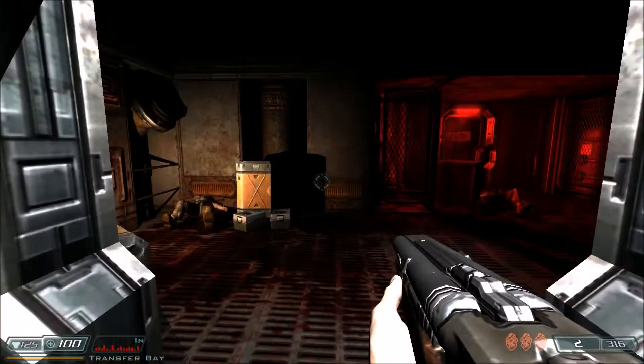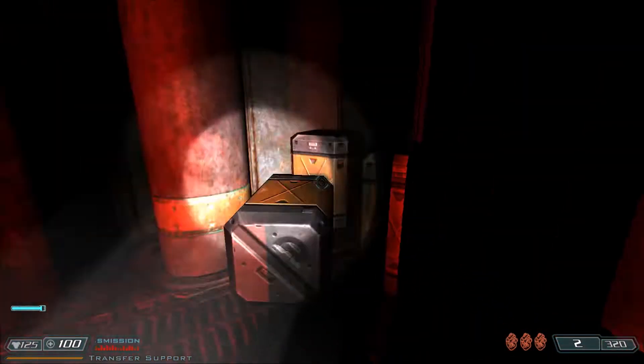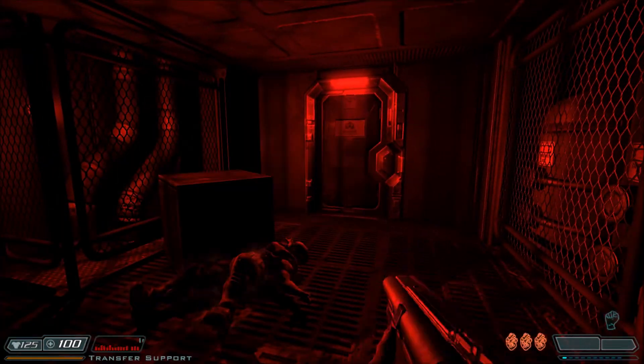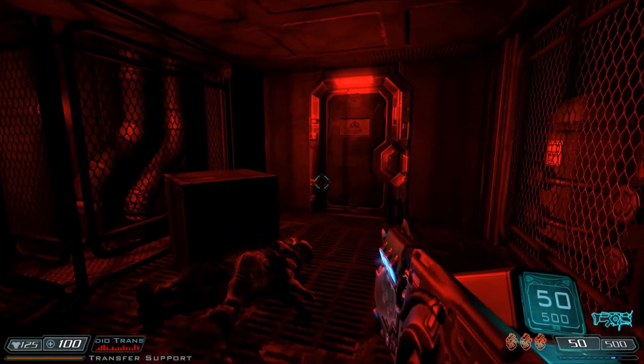But first — Marine, come in. Marine, McNeil to Marine. I've just started picking up massive power and energy fluctuations in Delta. I've never seen these types of fluctuations before. This can't be right. It's almost like the entire complex is fading in and out of some kind of electrical exchange.